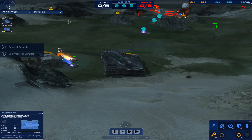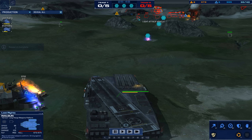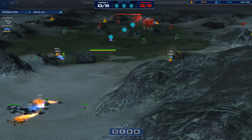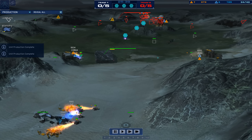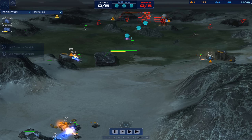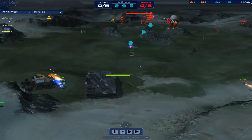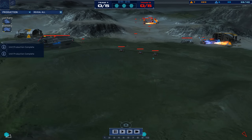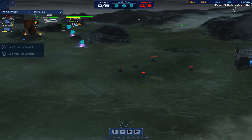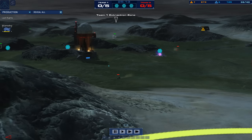No upgrades to the Armored Vehicles yet from either player. Both players now into three resourcing locations. A little bit of a lead for Last Rites because he's got three rail guns up. He's being extremely cautious — he doesn't have a lot of scouting on A-Game's main base, so he doesn't really know what to expect. He's got an excellent position on top of the hill with good light attack vehicle support, so he should be in a fantastic spot overall.